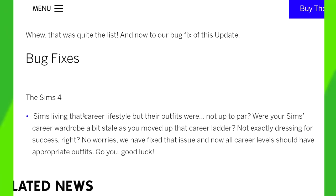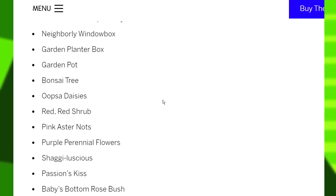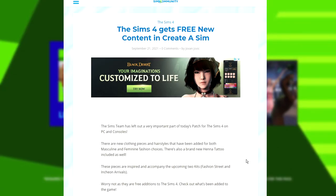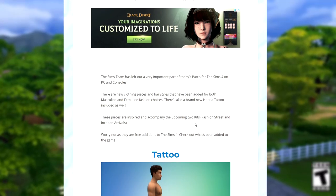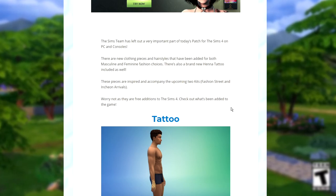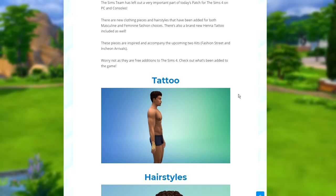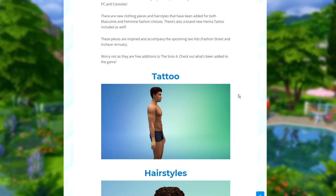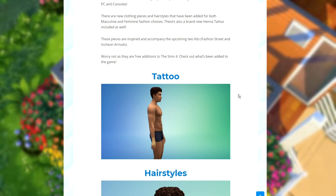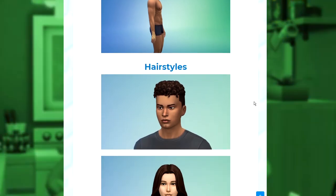It appears there have also been some bug fixes, which is fantastic. We've also received some brand new Create-A-Sim assets. I came across an article from The Sims Community that says the Sims team left out a very important part of today's patch notes: there are new clothing pieces and hairstyles added for both masculine and feminine fashion choices, as well as a brand new henna tattoo. These pieces are inspired by the upcoming two kits — Fashion Street and Inshallah Arrivals — and they are free additions to The Sims 4.